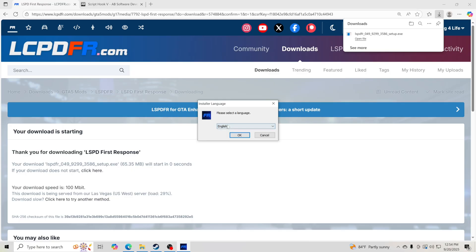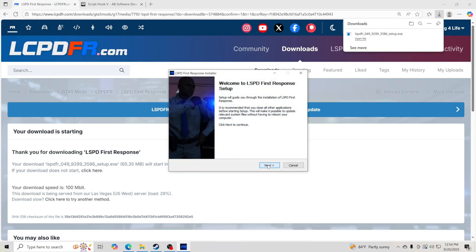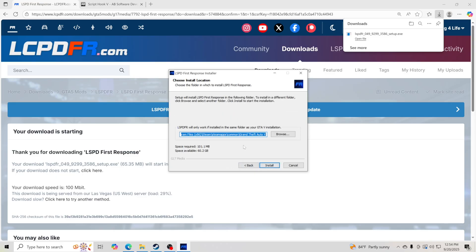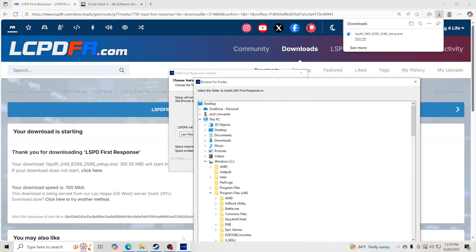Select your language — I'm going with English — and click OK. Click Next, then click I Agree, then click Next again. Now it wants to know where your GTA V main directory is, so click Browse.